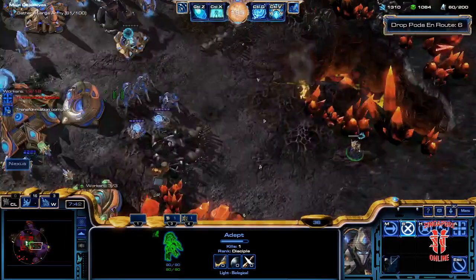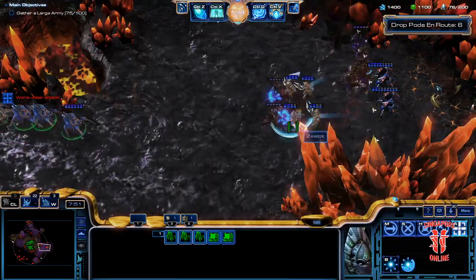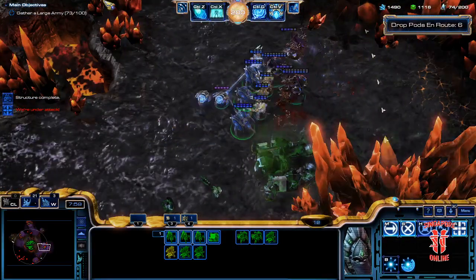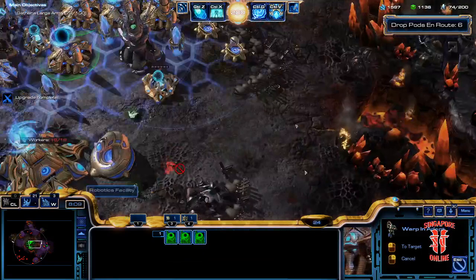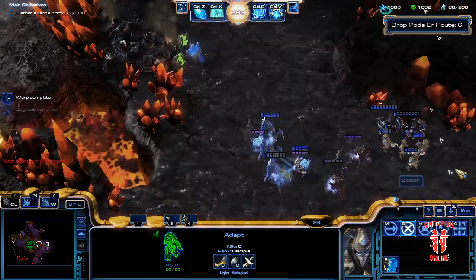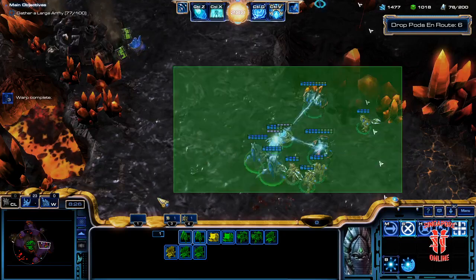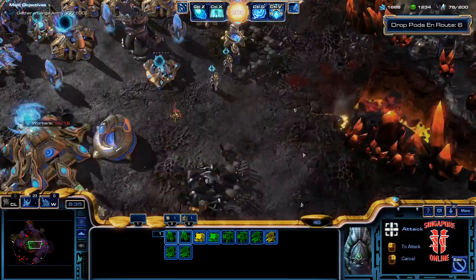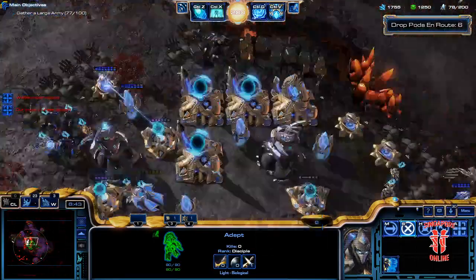Okay, this could actually be a problem because we have no anti-air. Oh, they're getting attacked. Okay, defended. Muta's dead. Yeah, we have really abysmal anti-air. Can Adepts shoot up? I don't know if Adepts can shoot up in this mode — because if not I suddenly need to build Archons. The anti-air in this army is pathetic. Can they shoot up? Air and ground — okay yeah, they're gonna be fine.